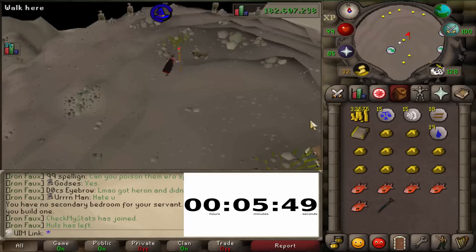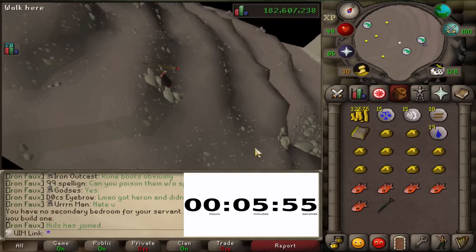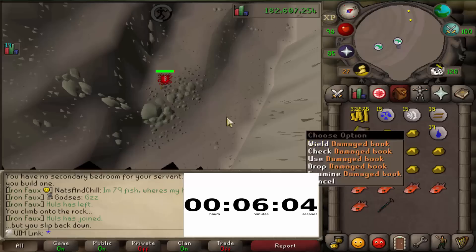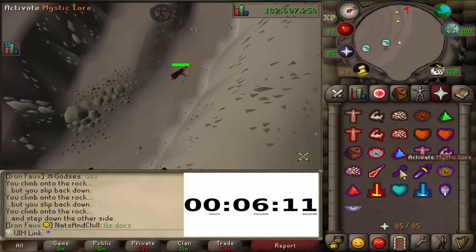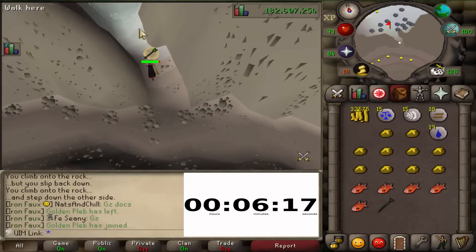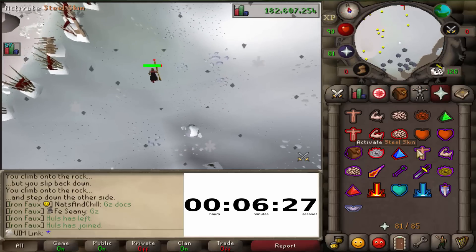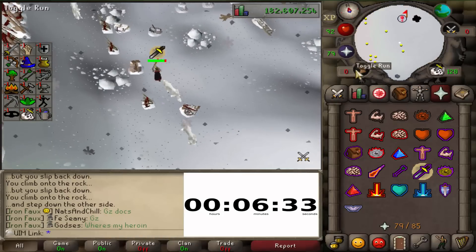Once you teleport to Trollheim, there are trolls that will attack you. You're going to have to use some prayer here — just going to have to bite the bullet and use it. We're not going to use too much when we're collecting our items anyways. After you get past the trolls, there will be wolves over here.